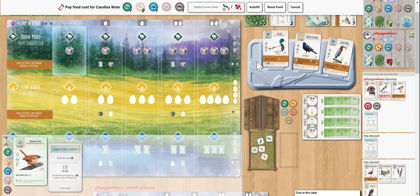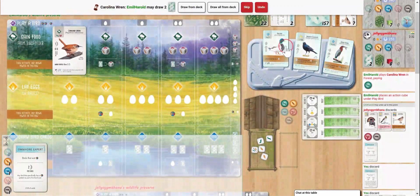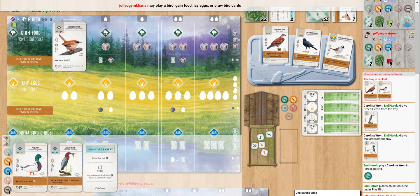Let's do this. We'll play our grub - we can't play our grain, so we'll play our grub. We'll grab mallard and heron, then we'll be on our way. Put that heron down first so that when we lay eggs we have a platform bird with some eggs in it. Feeling like this is a decent start. That wren was definitely efficient to get these two nice cheap birds into our wetlands. We're going to have three birds down in four actions.